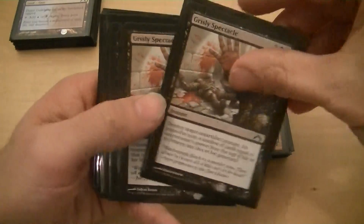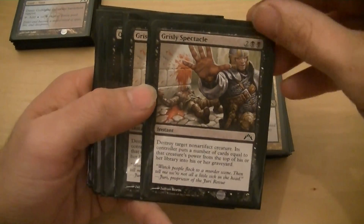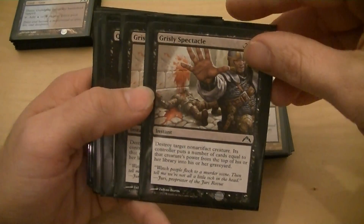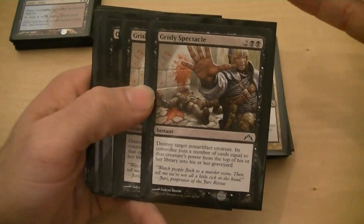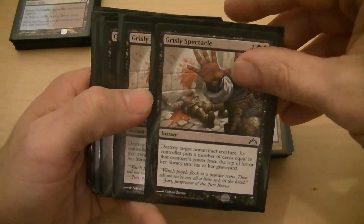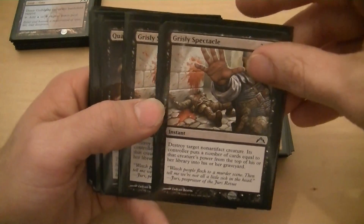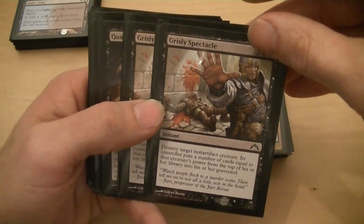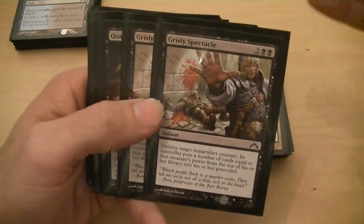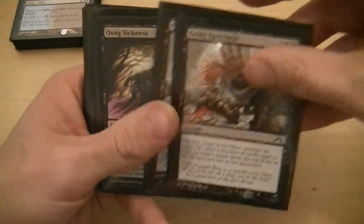I've got two Grisly Spectacle. I destroy a target non-artifact creature and then they mill that many cards. Normally you want to use it on something big because they mill equal to that creature's power. Only two because the four-cost was a little expensive just to be taking out small creatures.